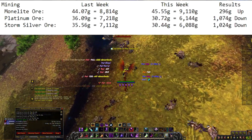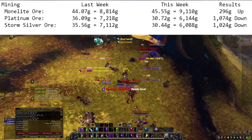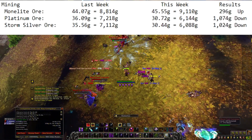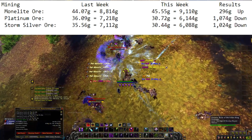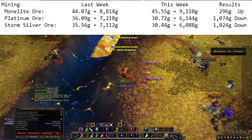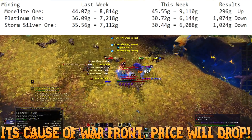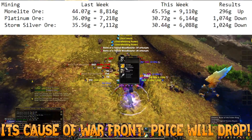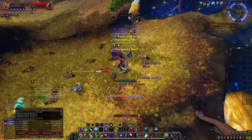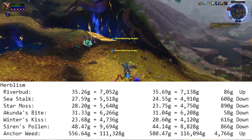First and foremost — mining. Mining actually had one up and two downs. Moonlit Ore went up by 296 gold. Platinum Ore went down by 1,074 gold. Storm Silver went down 1,024 gold — we knew that was going to happen because they're so easy to get. Moonlit depends on where you know how to farm. I think it's something to do with the turn-in for the warfront, but let me know in the comments.